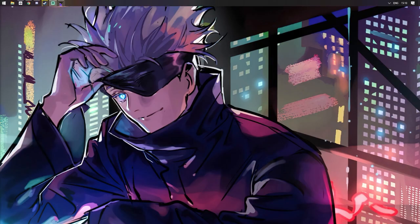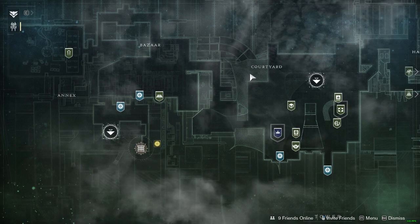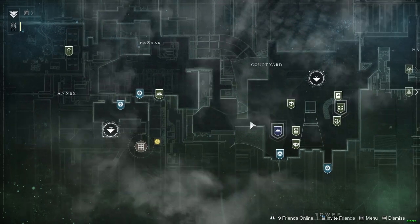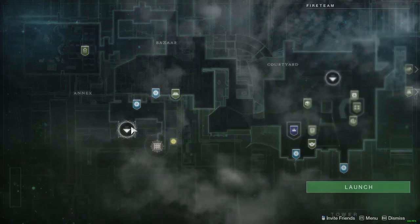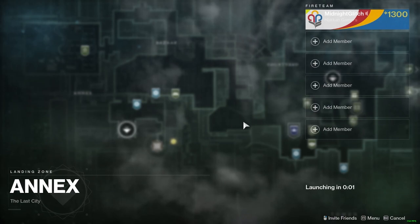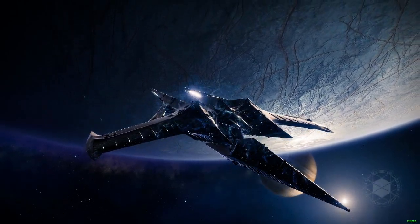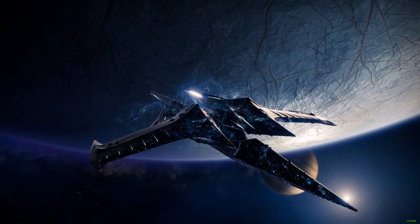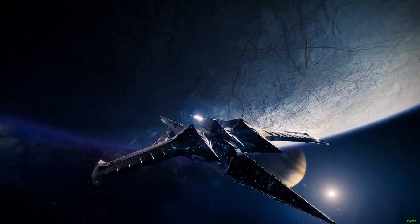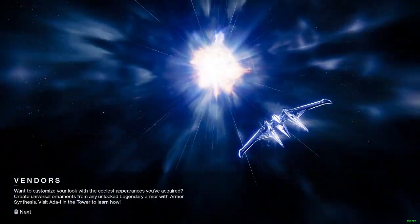Hello everyone, back with another Destiny 2 video. I couldn't upload a proper video yesterday because I was getting bunchy - weasel coded. Things we have to check out today: first one is of course 81, no other choice, we've got to check Crayon Smog out. I want my characters looking spicy and I still haven't completed the seasonal quest. The Cryostesia 77K will be on a separate video, I'll probably post it tomorrow.